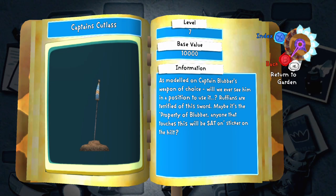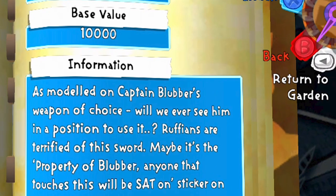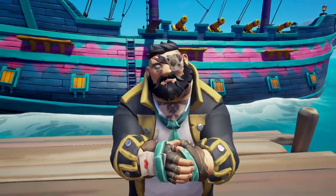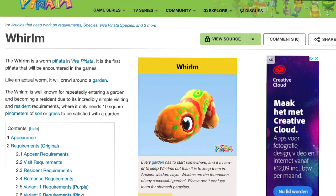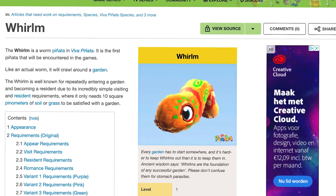There's even an in-game cutlass belonging to Captain Blubber that you can use as a garden ornament. So yeah, I can't possibly hate this game. The only real downside is that you will probably be playing this game with your laptop or mobile phone next to you, since a lot of stuff is trial and error — and not the fun kind.